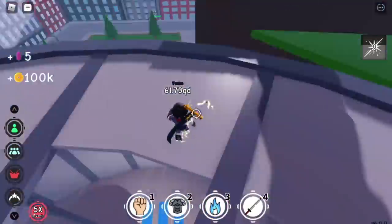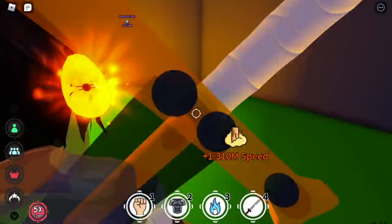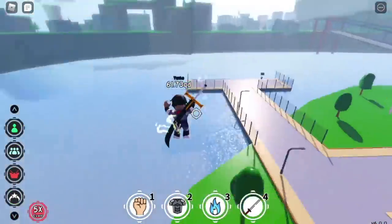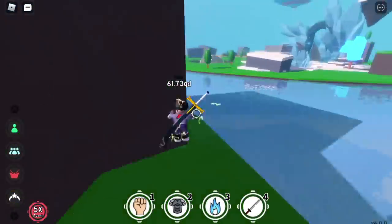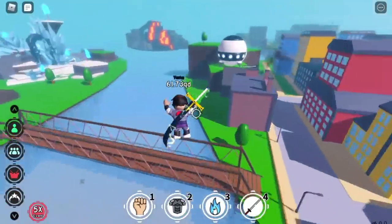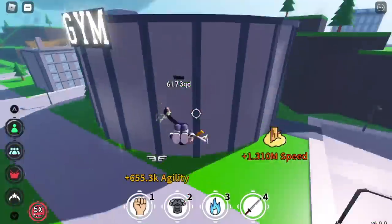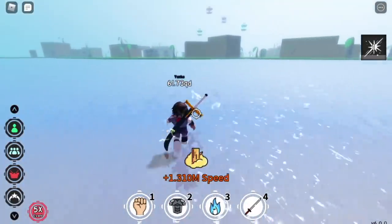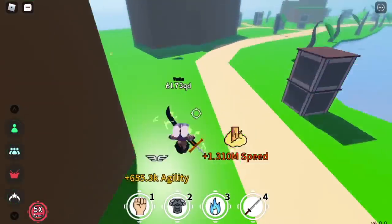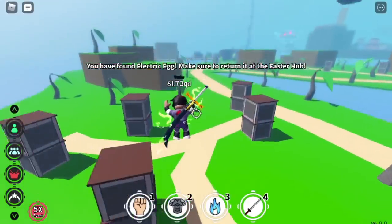I'm jumping around in this area because there's a chance the Dragon Egg will spawn here. That is the World Seed Egg — three eggs acquired so far. I keep jumping because there might be a chance the Dragon Egg will spawn there too. On this island we can get one more egg — I think it's the Electric Egg. There you go — the Electric Egg, done.